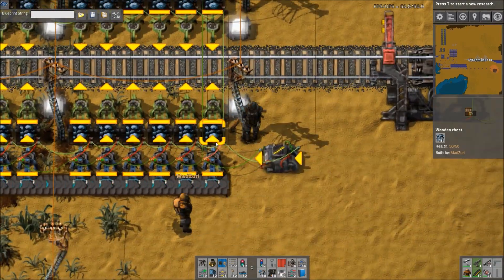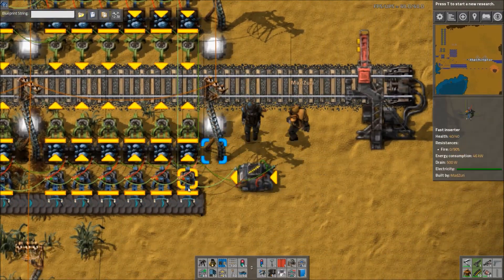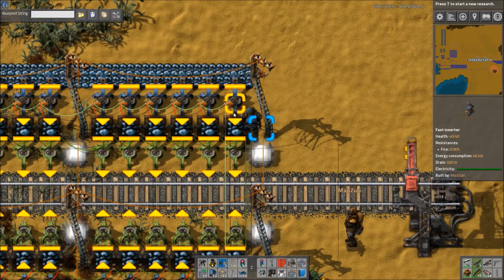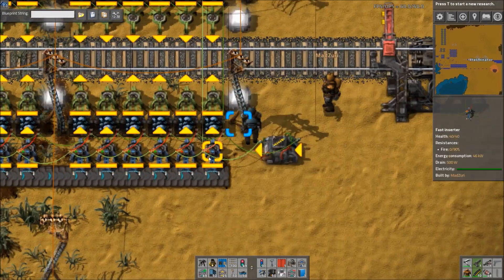It looks like you also connect the other side to it, so it all works as a unit. You have a green wire going from this inserter to this inserter, and then from the chest to the other chest, and then this is all wired together just like this side.